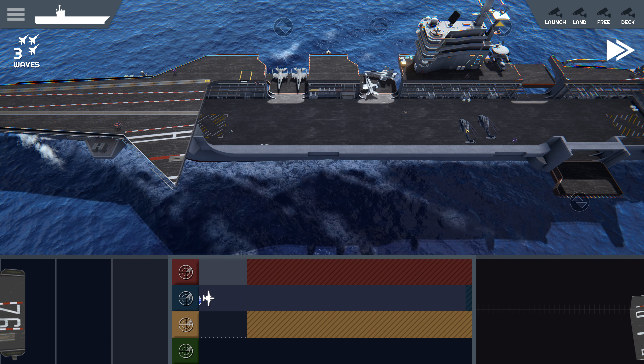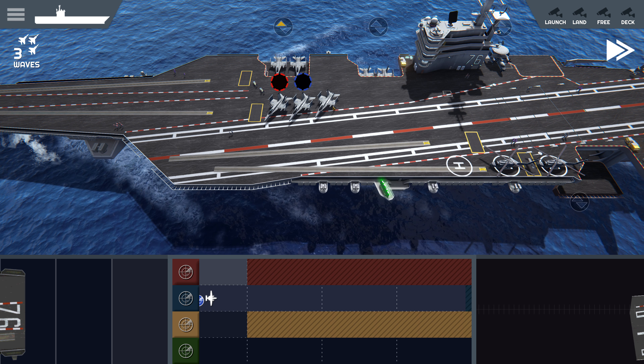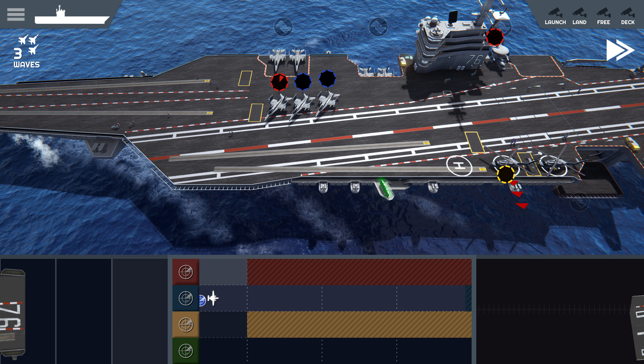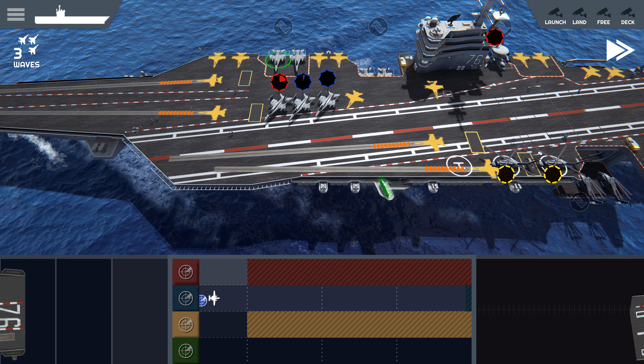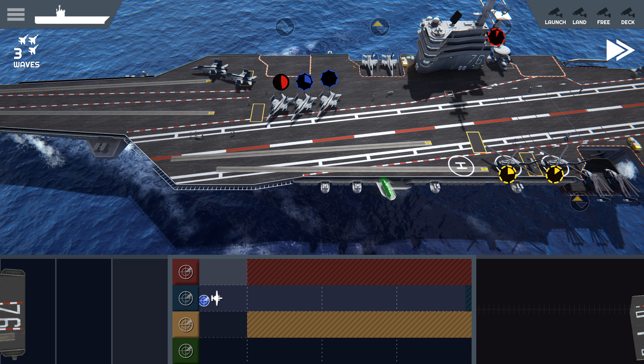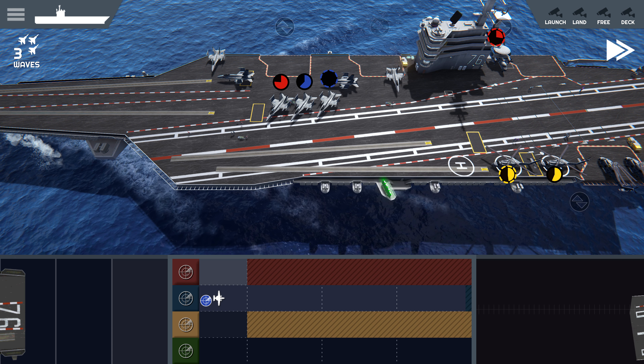I played the tutorial. As this is your first deployment, an E2C Hawkeye early warning aircraft is already in the air searching for surface threats. In future deployments, you would need to queue and launch your own search missions. Good hunting. Alright, now if I can please manage my own business.